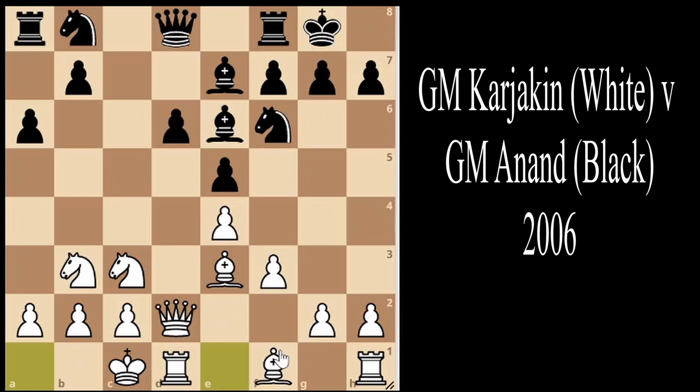In many ways these types of games are like a race: whoever can checkmate the opponent first will win. White is looking to play moves like g4, h4, g5, and h5, pawn storming on the kingside, while black is looking to play moves like b5, a5, a4, and b4, pawn storming on the queenside.